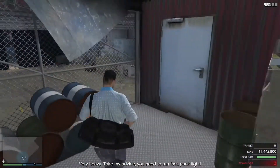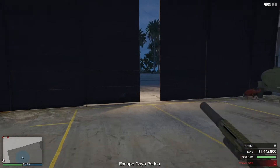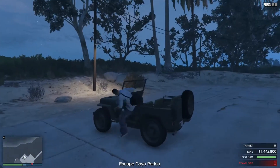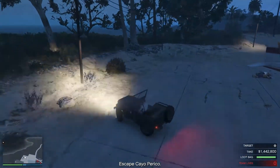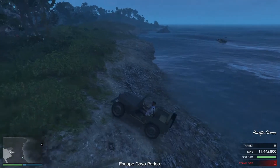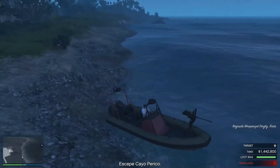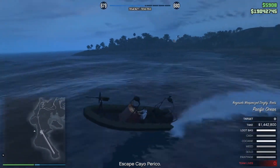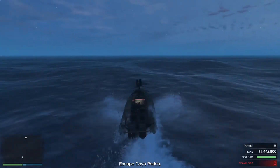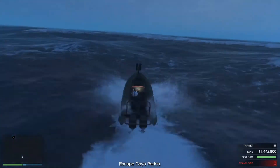Grab the secondary targets and make your way out. This is actually another big reason I suggested using the submarine: if you choose the submarine as your escape, it will be on the north side of the island, which is right by the hangar — super convenient. If the boat floats away and you don't feel like going after it, you can just steal an NPC boat. And just like that I am on my way out.